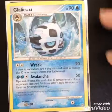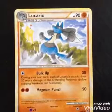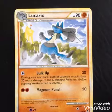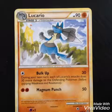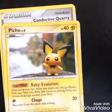Let's look at the next one. This is a 2010 Lucario, one of my favorite Pokemon. It evolves from Riolu. I love Lucario way more than Riolu. It has Magnum Punch, which does 50, and its weakness is Psychic type.